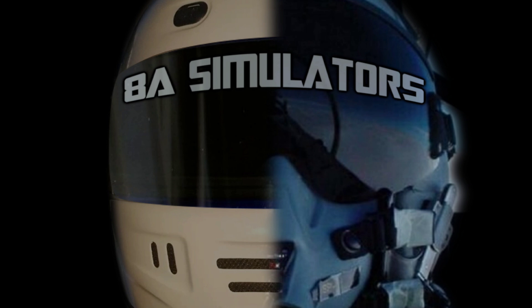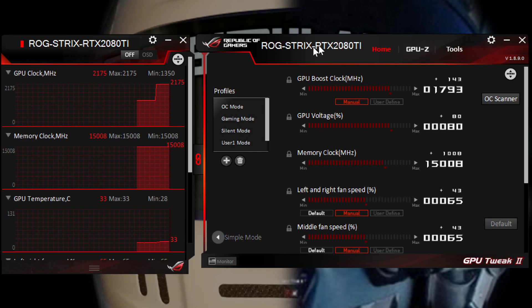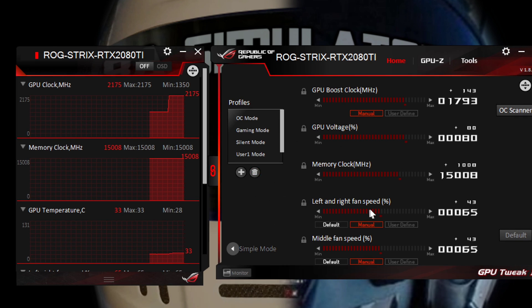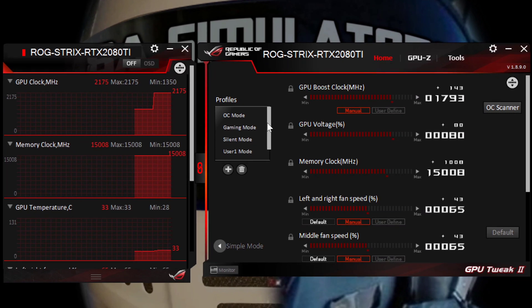Now I got my hands on an RTX 2080, so I upgraded my 1080 to a 2080. I got it used for $400, so that's what I'm testing right now, and I got the settings personalized at my maximum settings.